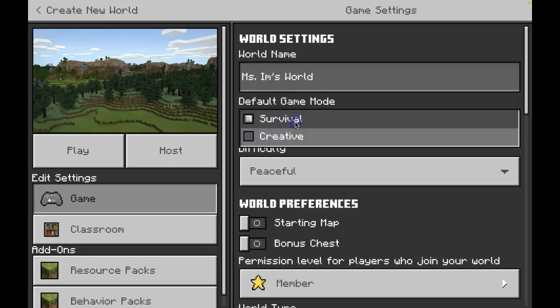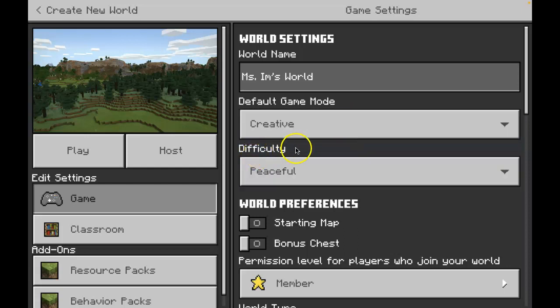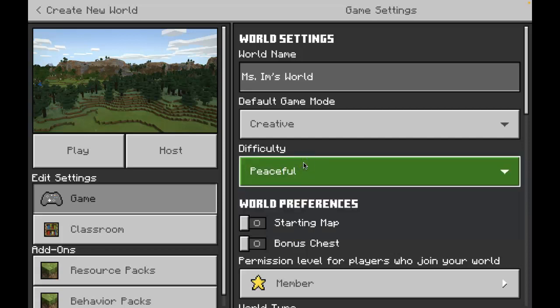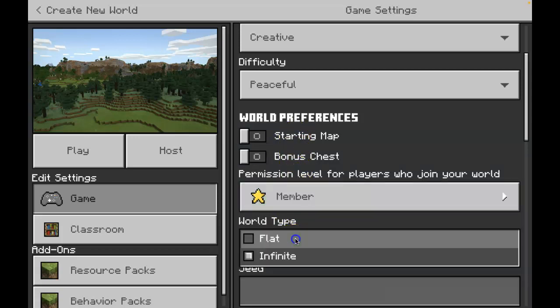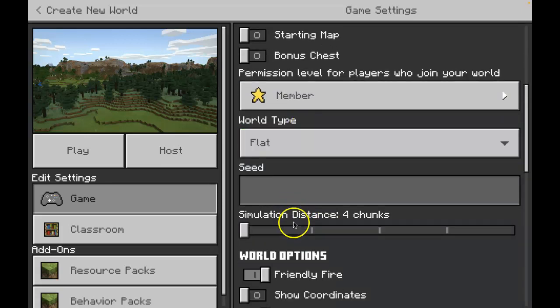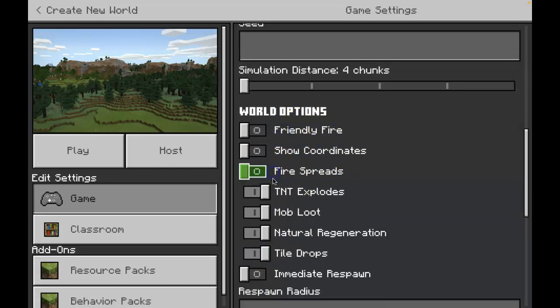Then for game mode, you are going to change it to Creative. And then for difficulty, we are going to keep it Peaceful. There are other options, but for today we are going to keep it Peaceful. You don't have to touch anything else, but for world type we are going to change it to Flat. Under world options, let's get rid of everything that might be in the way of creating a house, so simply turn everything off for world options.